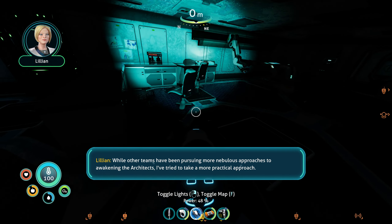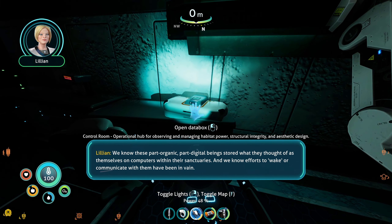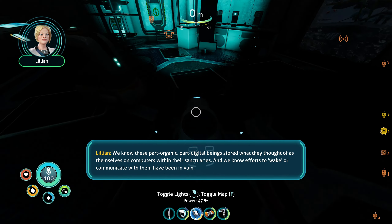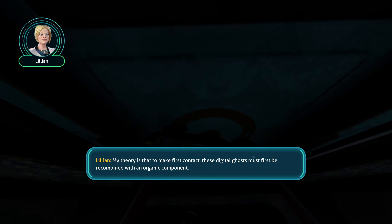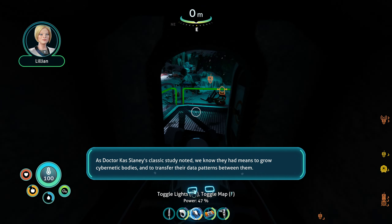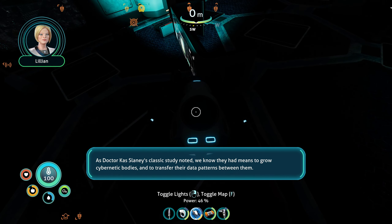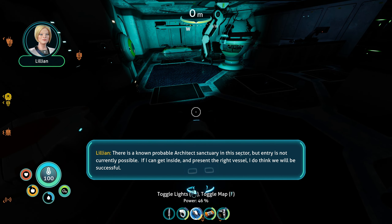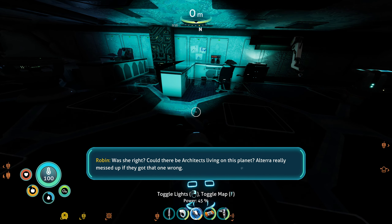Another PDA: 'While other teams have been pursuing more nebulous approaches to awakening the architects, I've tried to take a more practical approach. We know these part-organic, part-digital beings stored what they thought of as themselves on computers within their centuries, and we know efforts to wake or communicate with them have been in vain. My theory is that to make first contact, these digital ghosts must first be recombined with an organic component. As Dr. Kaz Slaney's classic study noted, we know they had means to grow cybernetic bodies and to transfer their data patterns between them. There is a known probable architects' entry in this sector but entry is not currently possible. If I can get inside and present the right vessel, I do think we will be successful.' Was she right? Could there be architects living on this planet? Altera really messed up if they got that one wrong.